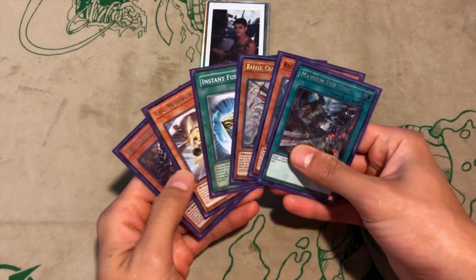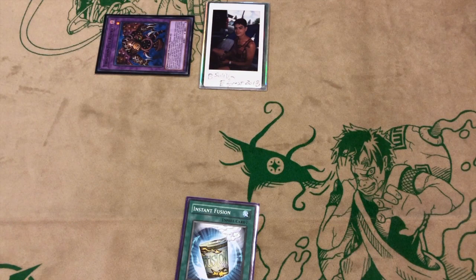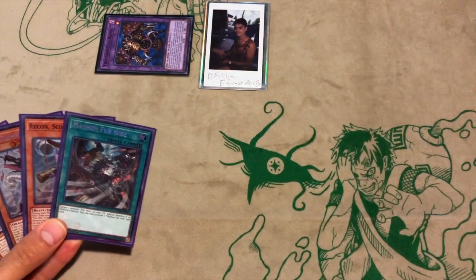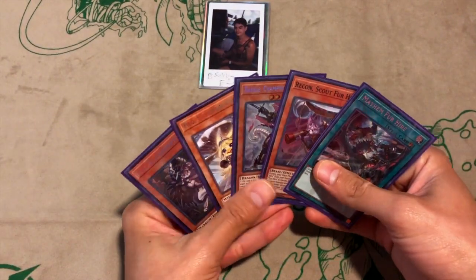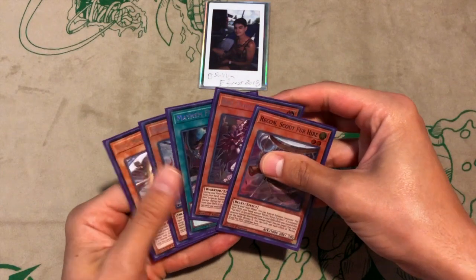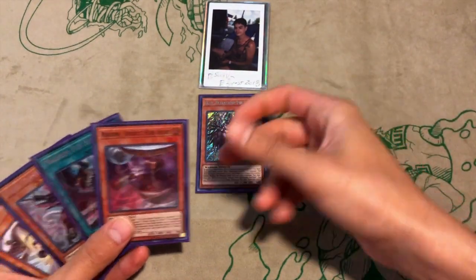First things first, we're going to use Instant Fusion right off the bat — take that 1000 LP — and then Thousand-Eyes Restrict to try to take one of their monsters. In all these situations we're going to assume these are going through. We're stealing a monster. Even if not, your hand is good enough to just play through it. So let's go with the hypothetical situation and say this gets negated — effect to grab gets negated and destroyed. Even then you have five cards still in hand to work with, so if that was a monster negate, we have to try to push through the back row.